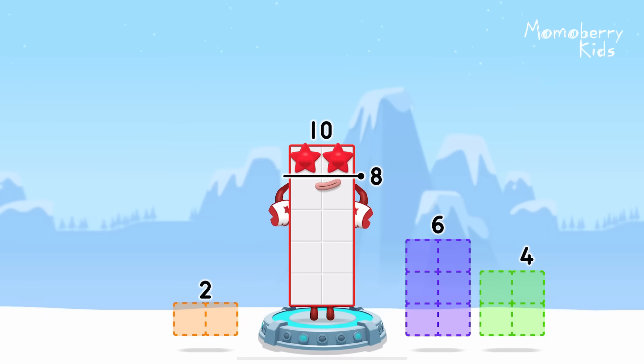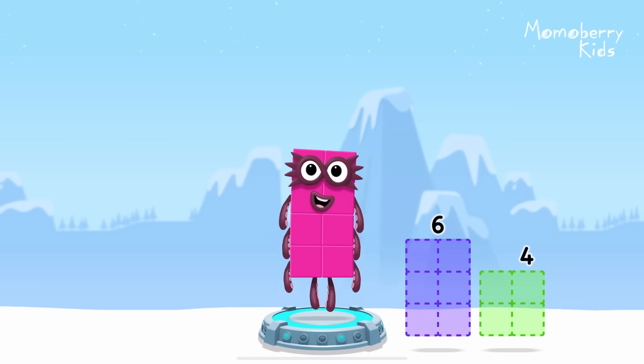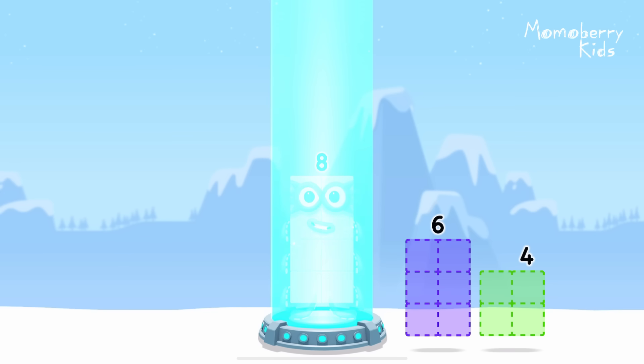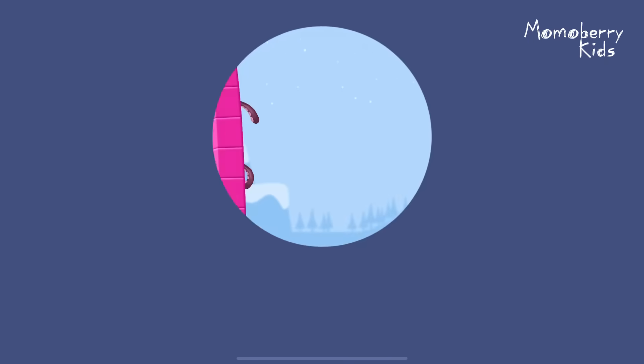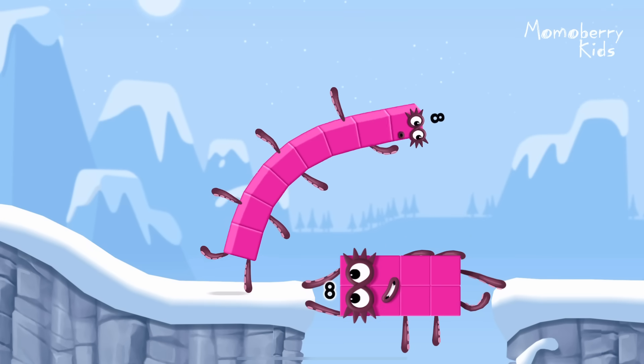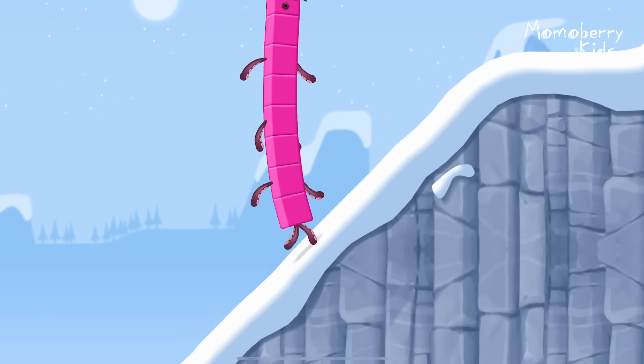Take number blocks away from ten to leave eight. Two. You got it. Ten minus two equals eight. Octoblock. Yes, this is great!